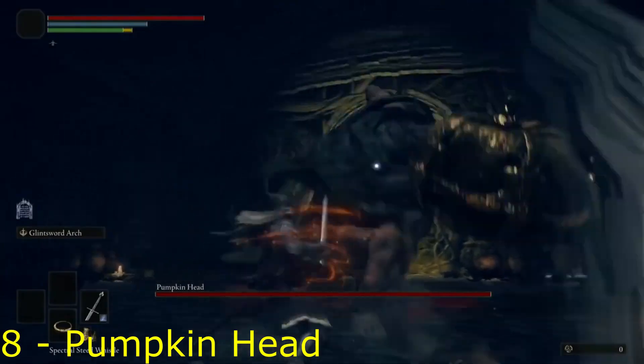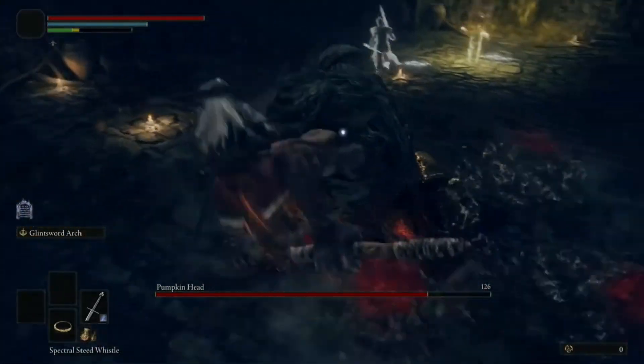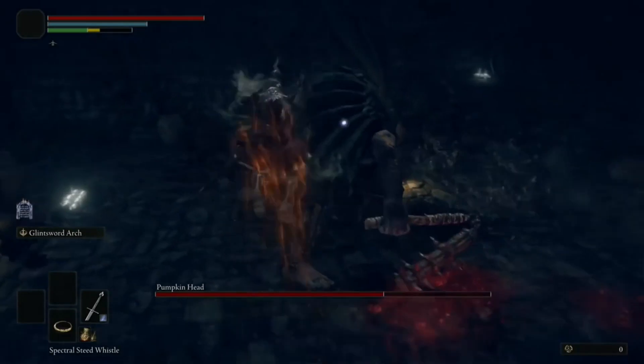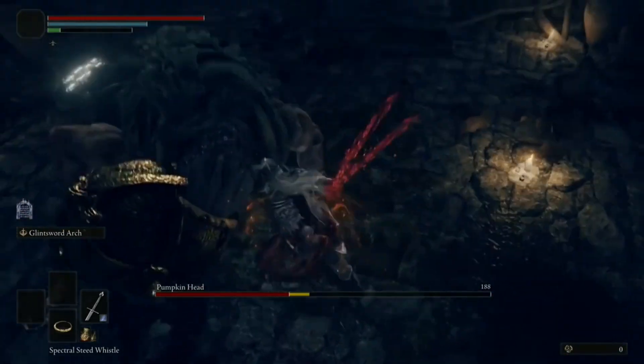Number 8 goes to the Spooky October Man, Pumpkinhead, who is located in the Post Town Remains. His attacks are slow, but strong. If you don't stop moving, you'll be fine, so it's almost impossible to die to him.